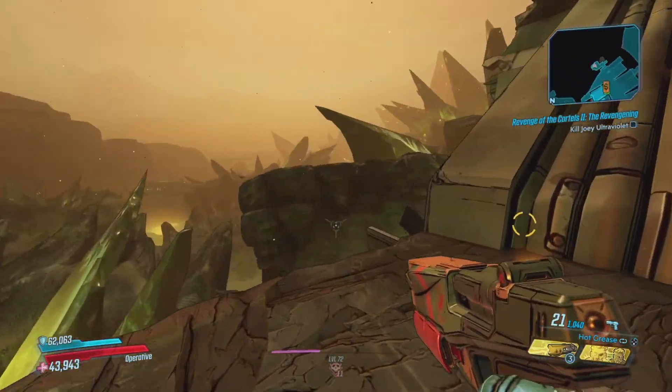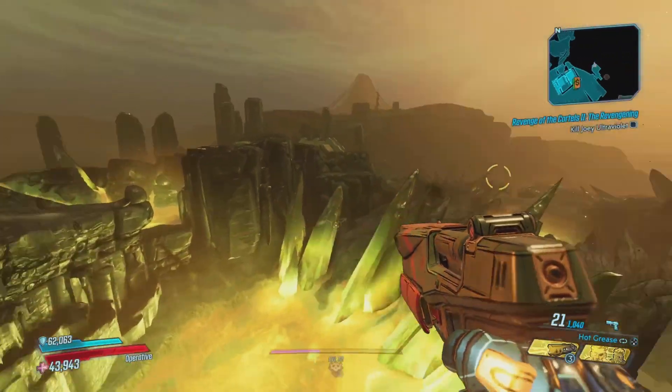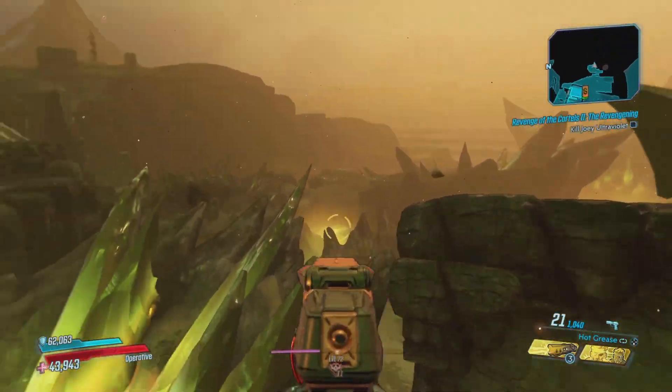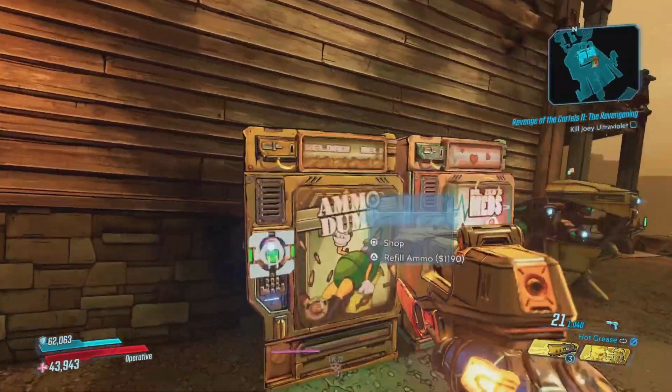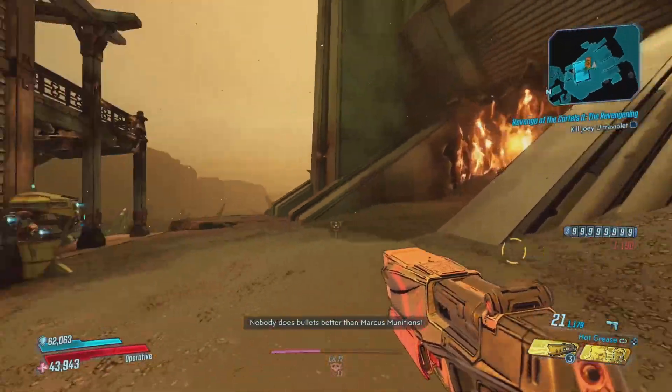So in DLC 3 — which if you have the first season pass you'll have — there's this map, a very beautiful map, and at the end is a boss called The Ruiner. Very specific boss, drops a ton of Iridium.